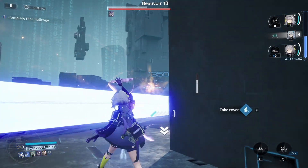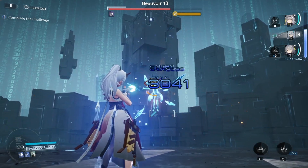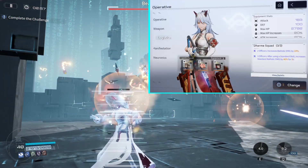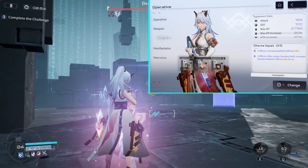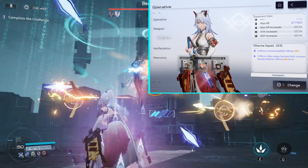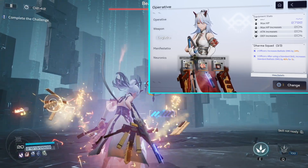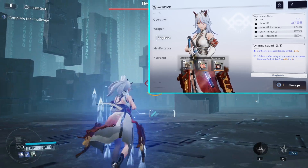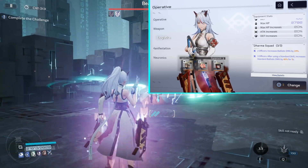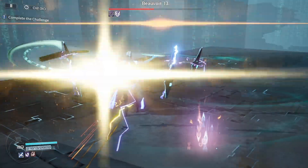However, against certain bosses — especially bosses with shields — having ballistic damage is really going to help. What I recommend if you're building Life is to equip the Dharma Squad. The Dharma Squad logistic set increases your ballistic damage by 24%, which gives you penetration to break shields much faster. After you use a standard skill, it increases her standard skill ballistic damage by 46%.